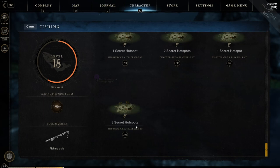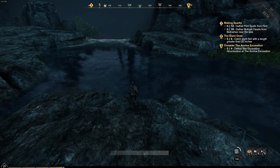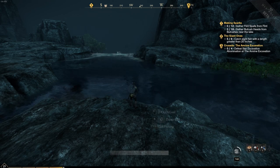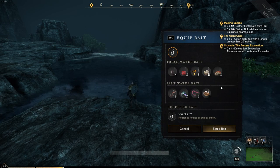I'll have another video on fishing hot spots coming out next covering how to use them. To enter fishing mode, simply hold down the default F3 key and it pulls out your fishing rod. Once the screen is up, there are three things you can do: hold the left mouse button to cast, press R to equip bait, and press F3 to exit fishing mode.